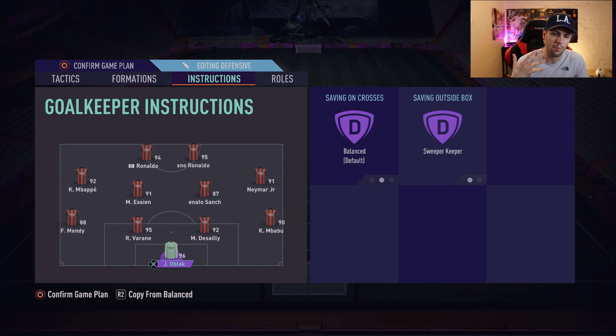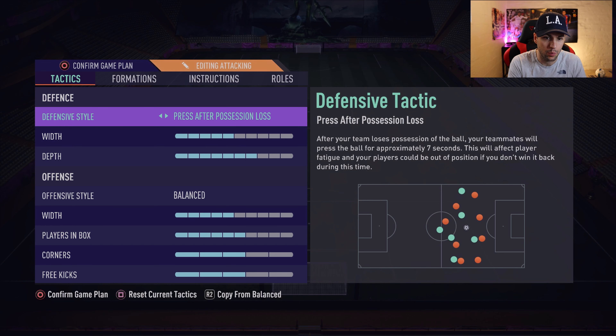The only instruction I have for the keeper is 'sweeper keeper,' which means he will come out when the ball comes in on corners and so on. For the other tactic, 4-1-2-1-2 narrow, I have 'press after possession loss' and 1 width. The instructions are basically the same: 'getting behind' for both strikers, Neymar 'stay forward,' Renato 'cut passing lane,' 'stay back while attacking,' Mbappé 'cover center,' Asensio 'cover center,' and fullbacks 'stay back while attacking.' Sweeper keeper as well.